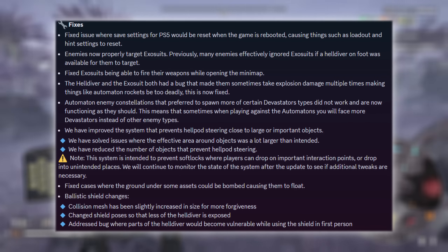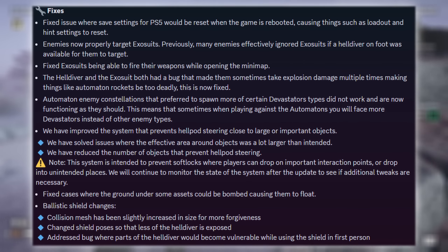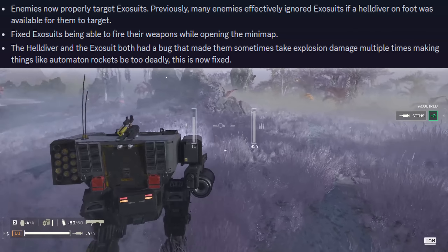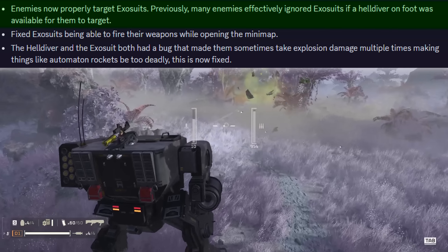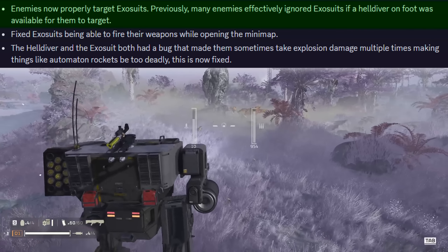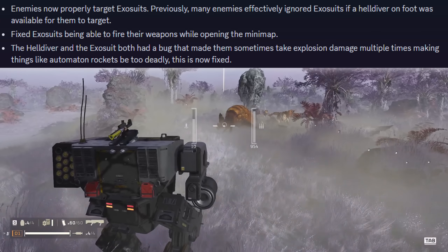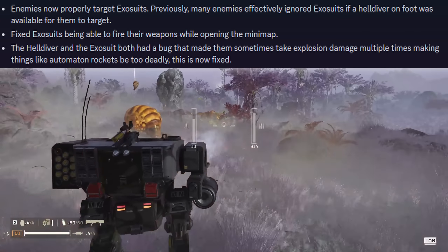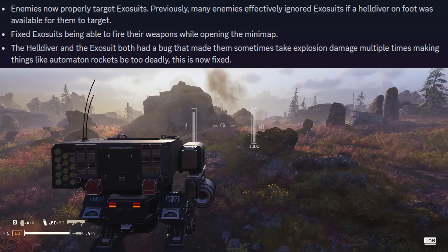Now let's take a look at some of the bug fixes. There have been a few exosuit changes. Previously many enemies effectively ignored exosuits if a helldiver on foot was available to target — this was unintended and has been fixed, so exosuits will now be prioritized and blown up even quicker than before.